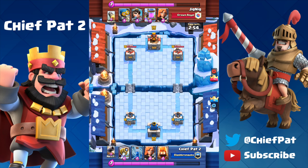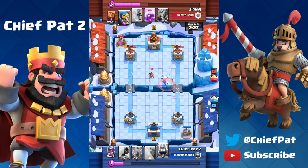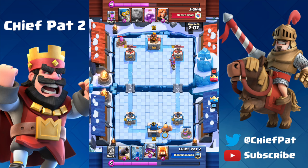Battle number two — the most recent battle on this account. This guy's running Rocket, which is so annoying for my Sparky deck. He can get great value off my Elixir Collectors as well as my Sparky. As soon as my Elixir Collector goes down he plays a Rocket right on top of my Sparky, so I drop a Valkyrie in front of it. Not the best move but it's the only move I have. His Princess ends up taking out my low-health Sparky. Then he deploys the Three Musketeers — a really hard card to deal with using the Sparky deck.